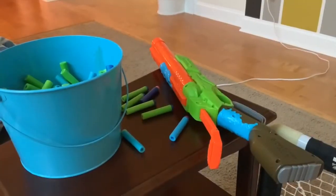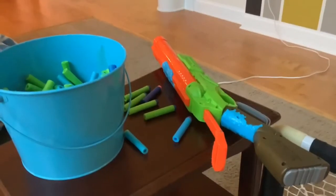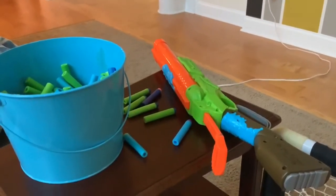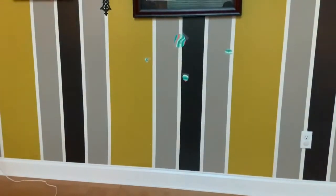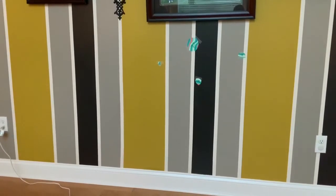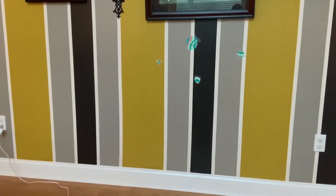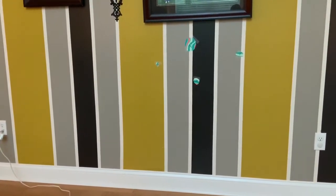All right, we're on to station number two — this is a shotgun station. You can see we have a shotgun with two barrels that shoots two bullets one at a time, then needs reloading. There are the targets — we were running low on paper so we made the targets very small.